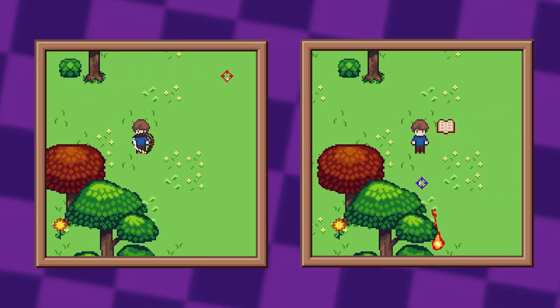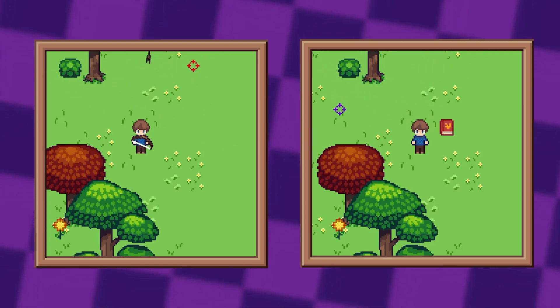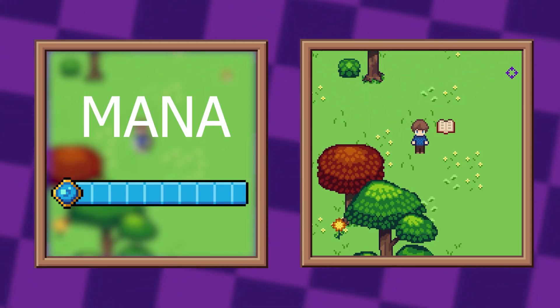So right now, magic is functionally identical to archery, which we covered last episode, save for two key differences: mana and elements.